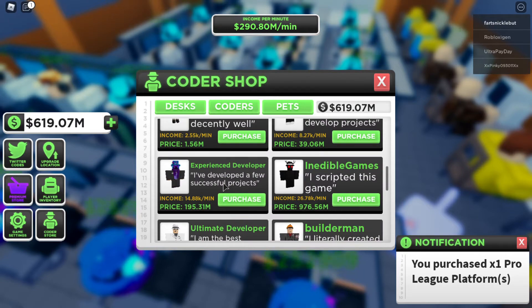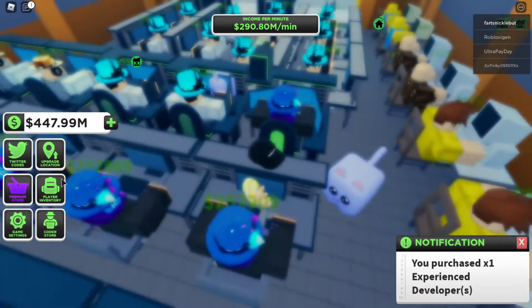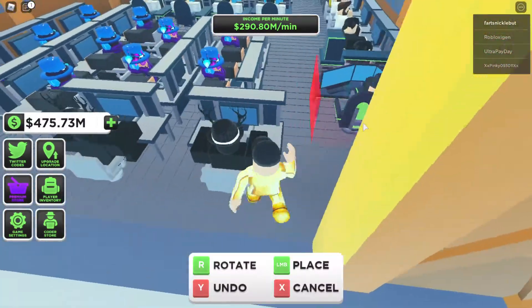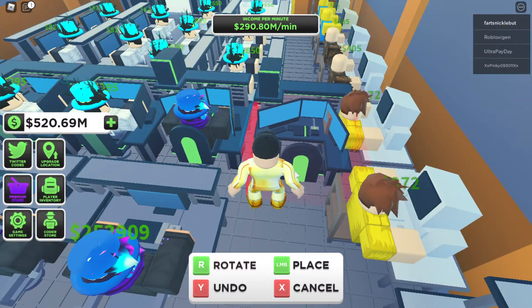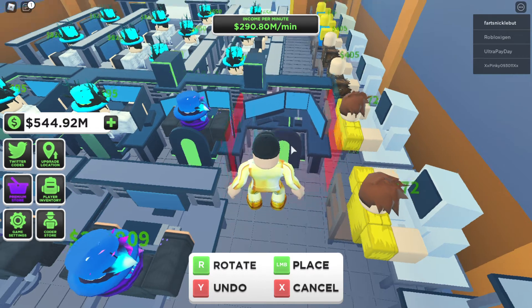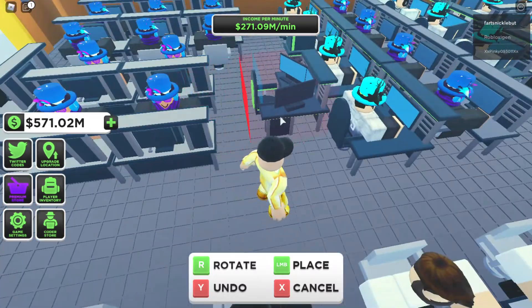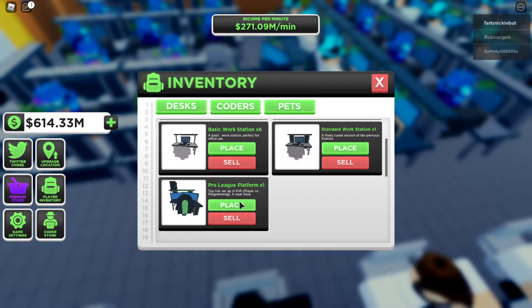And then we need this. Okay, I'm low on this right now. Desks — pro league. I feel like the pro league should be for these guys, but I think it's a better desk for those guys. Wait, I cannot place here. This might have to be a different place. You know what, I'm gonna place this now. Somewhere else then. Here is good. And now let's try to place the employee platform.